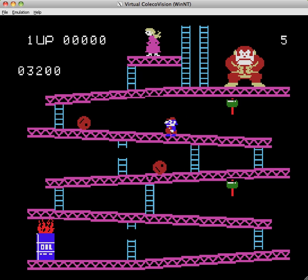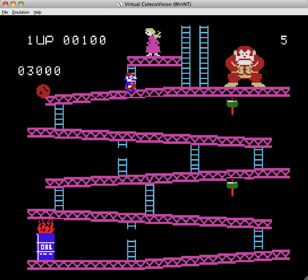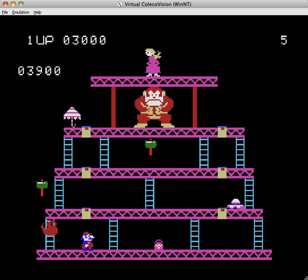Now, the point is jumping over the spell. Start climbing with a double climb and then jump over that ladder. Then you have to go into the second level.